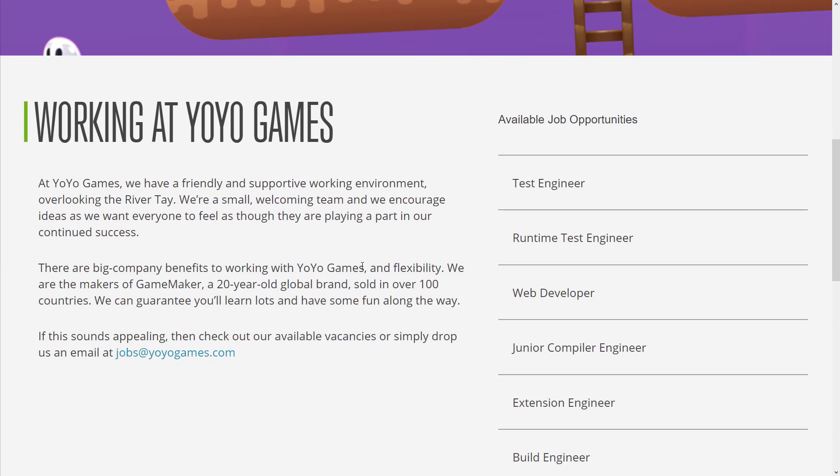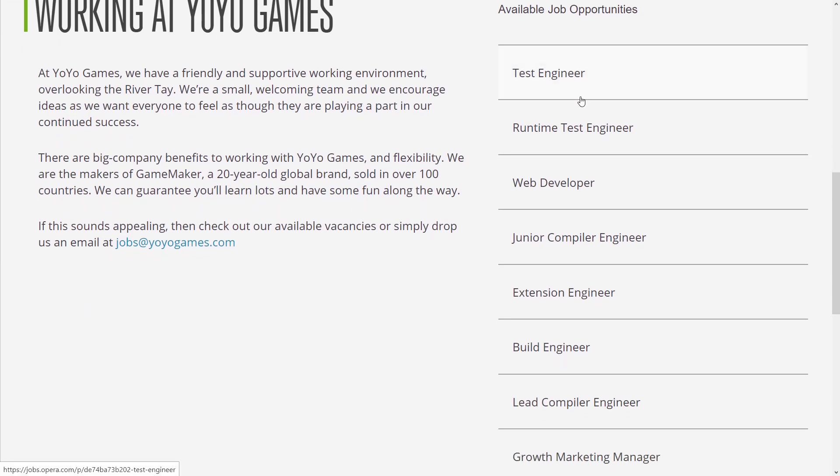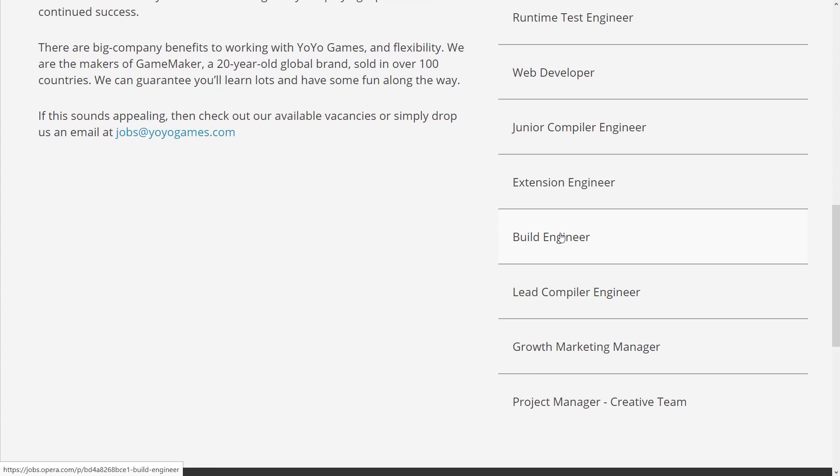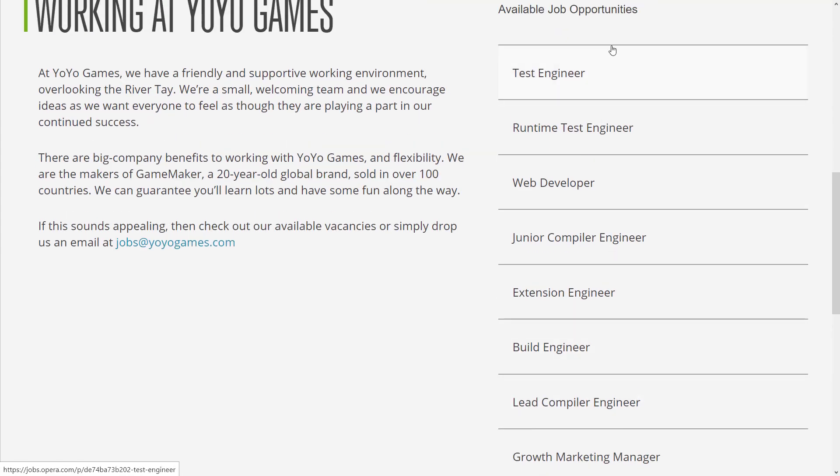So are they hiring? The answer is yes — you can see on their jobs page they're hiring a test engineer, a runtime test engineer, a web developer, a junior compiler engineer, an extensions engineer, a build engineer, a lead compiling engineer, a growth marketing manager, and a project manager. Almost all of these jobs are in tech development roles to make GameMaker better. So it does look like Opera is definitely putting some money behind Yo-Yo Games' future development.